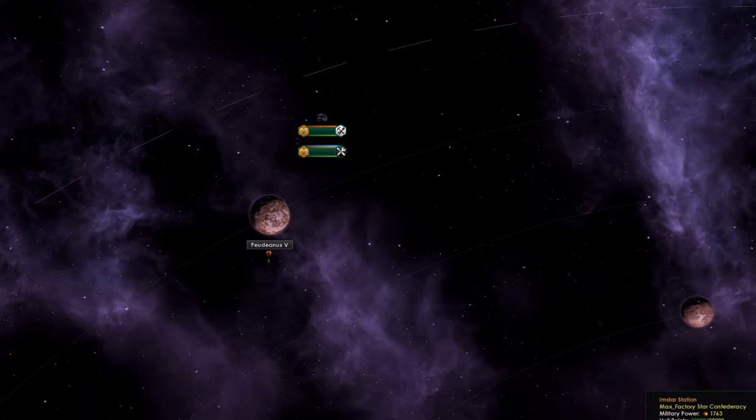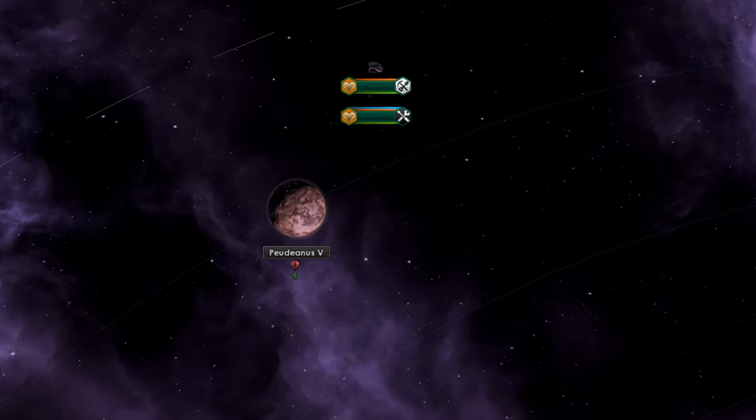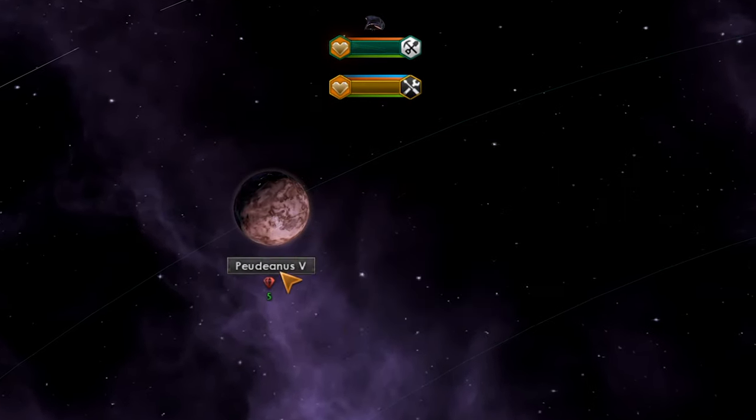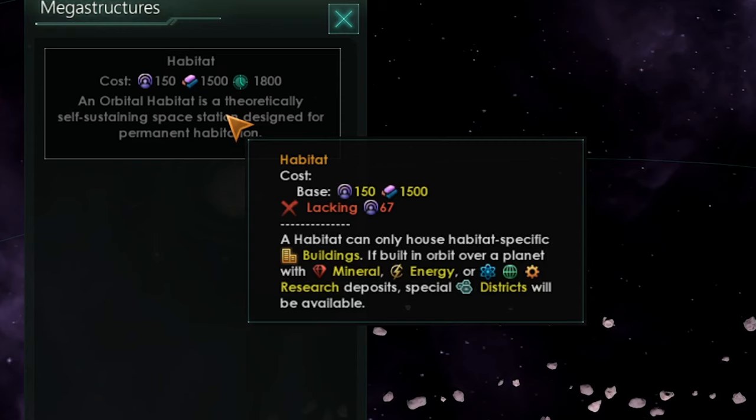I'm currently building a habitat station here, and you'll notice that the planet I'm building around has minerals. If you read the tooltip, it says a habitat can only house habitat-specific buildings, but if built in orbit around a planet with minerals, energy, or research, special districts will be available.